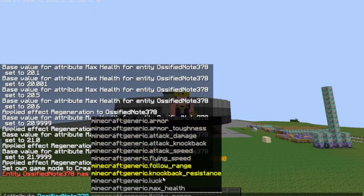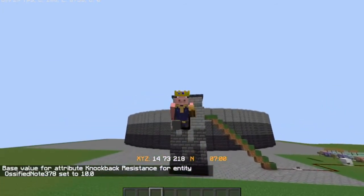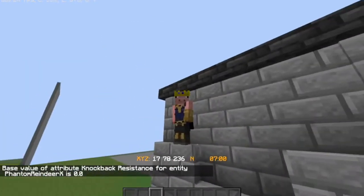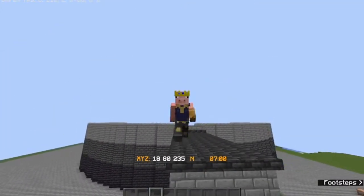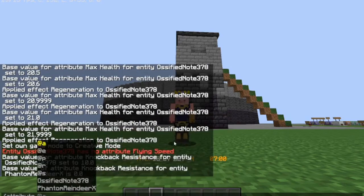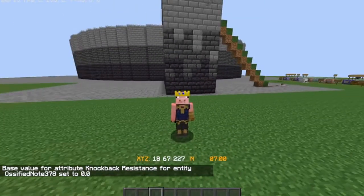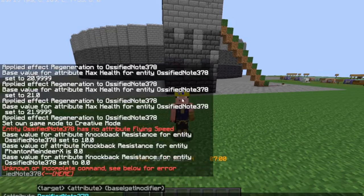Knockback resistance, base, set — let's make it 10. We can get it from... and it's 0. Okay, makes sense. Let's set it to 78. Knockback resistance, base, set 0. That will just make you take less knockback.